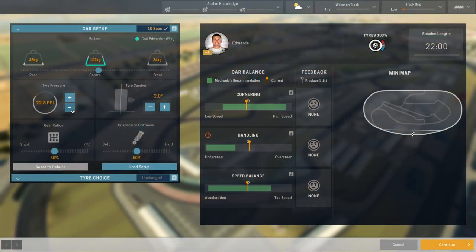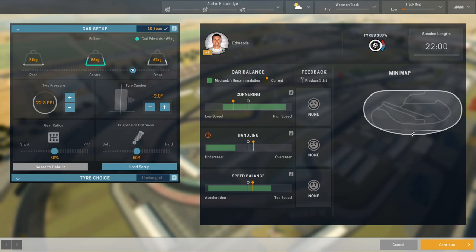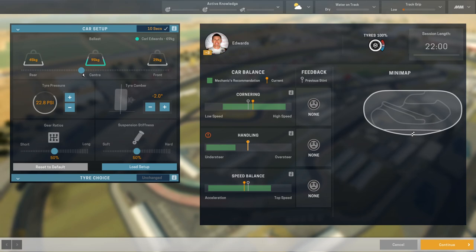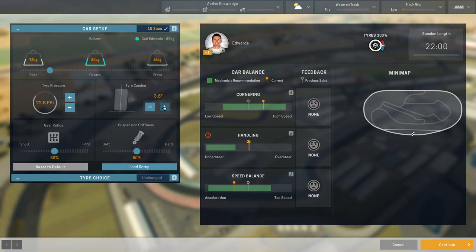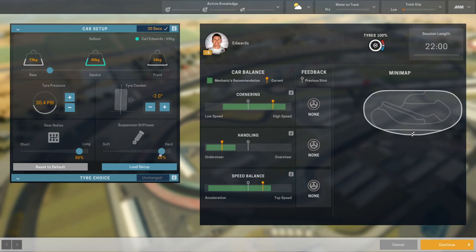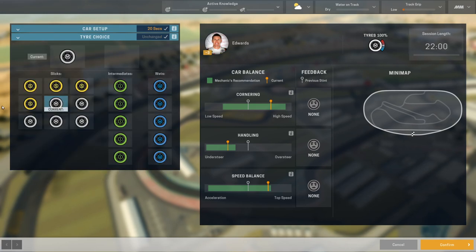We're ready for practice. This is how the whole setup thing works — you've got ballast, tire pressure, tire camber, gear ratios, suspension stiffness, and you're trying to get everything within these green bars. We're already doing a pretty good job of that. Do I know how to adjust a car setup? Absolutely not. But I think Carl Edwards might be fairly happy with that. Maybe go a little bit harder on the gear ratios — looks pretty good, so we're going to give him that.